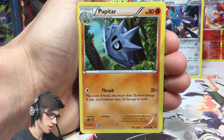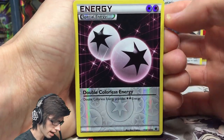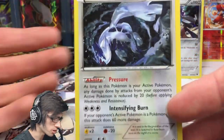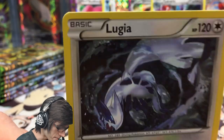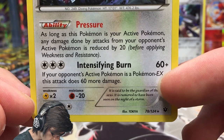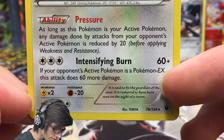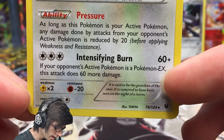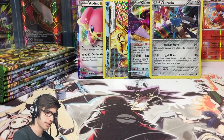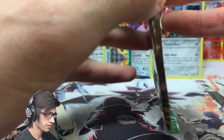We got a Double Colorless reverse — that's cool — and a Lugia regular rare. This is the main Pokemon from the theme deck with 120 HP, the ability Pressure, and the attack Intensifying Burn, which says if your opponent's active Pokemon is a Pokemon EX this attack does 60 more damage. Love Lugia absolutely. Delphox pack art next.